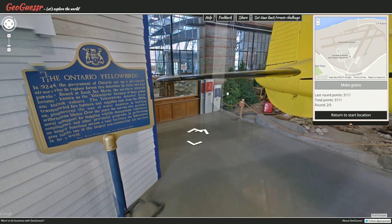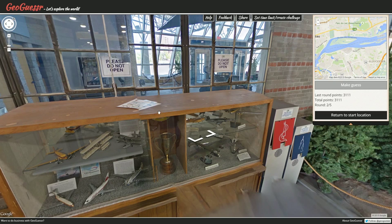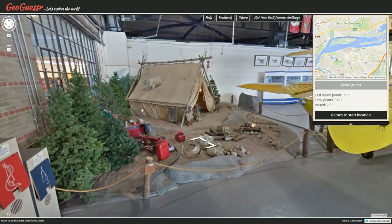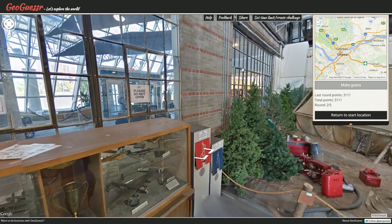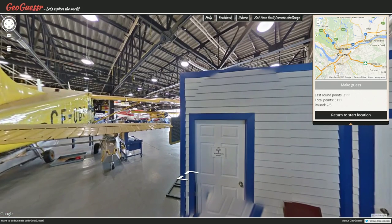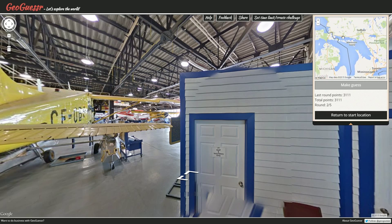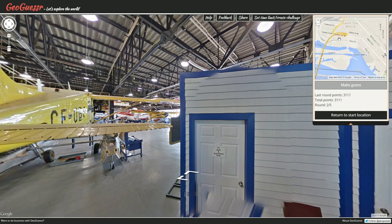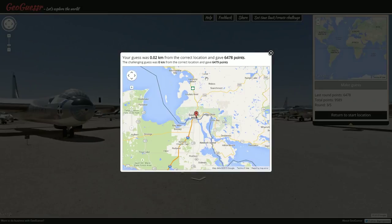The Ontario Yellowbirds, based at Sault Ste. Marie. Do I think we're in Sault Ste. Marie? That's a possibility. This is not how the aviation museum looks on the outside, so we're just in another aviation museum. I've been to the aviation museum plenty of times — I used to go to a summer camp there. It was an okay summer camp, though there was no swimming involved, so it wasn't as good as the ones hosted at the local universities. Where could we be? If we are in Sault Ste. Marie... Canadian Bush Plane Heritage Center. All right, we found it. And the answer was — that was indeed it.